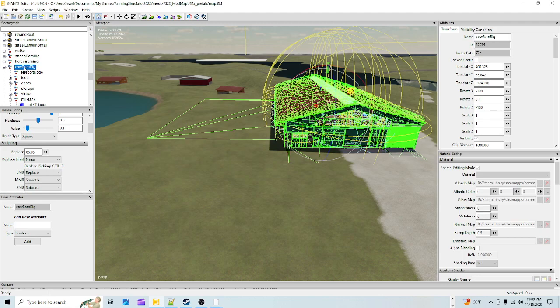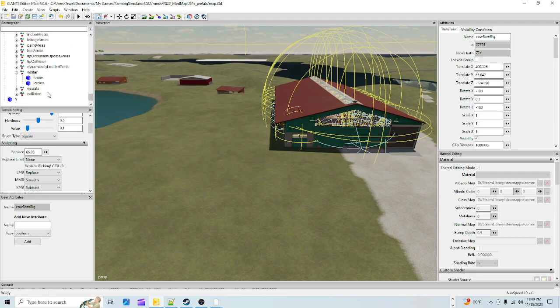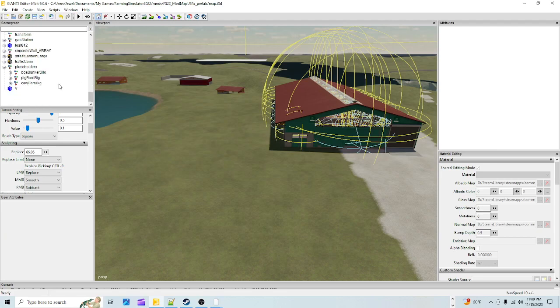The reason you put it in the placeholders folder is: if you don't, after you add the XML numbers to the placeable XML, you'll need to delete it manually - otherwise you'll end up with two buildings in the game and it will mess everything up. So remember: if you don't have a placeholders folder, make one. I have a video showing how to do that.